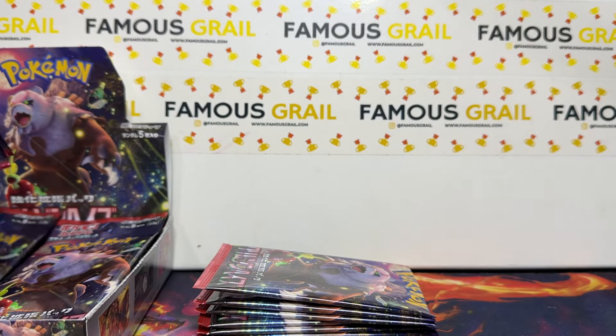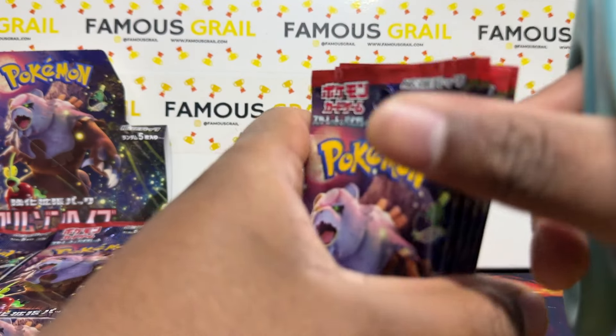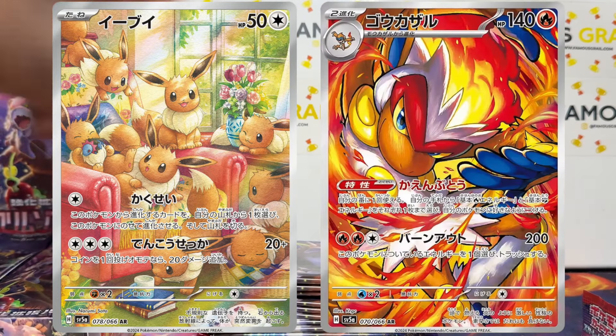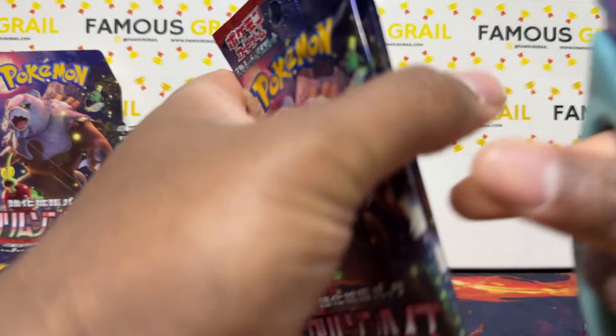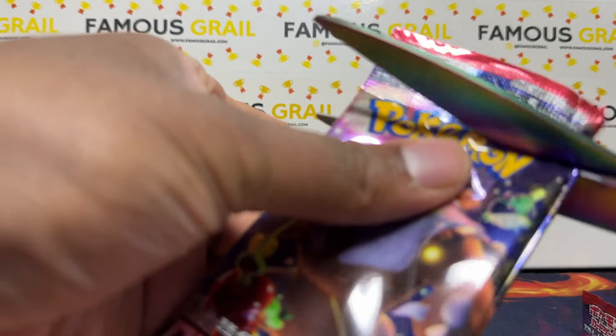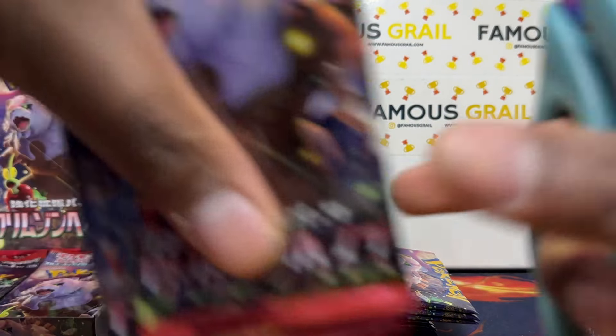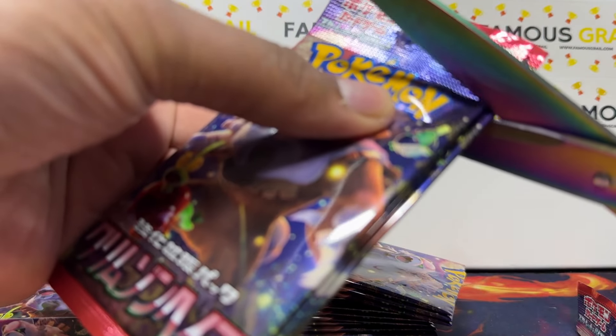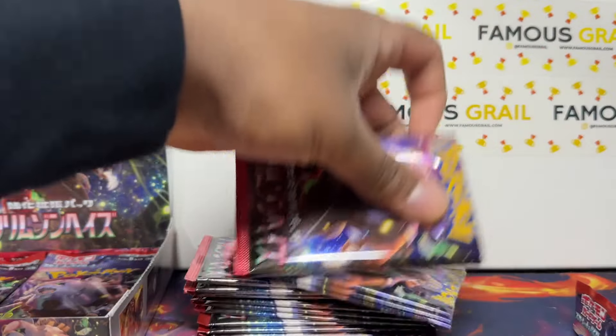There's also the Infernape illustration rare in the set which is crazy — you've got Eevee, you've got Infernape, yeah pretty decent set jam-packed with cool cards. If you like Ursaluna and you like this new Blood Moon version, which looks creepy but then you see its SAR form and it looks pretty cool and cute.